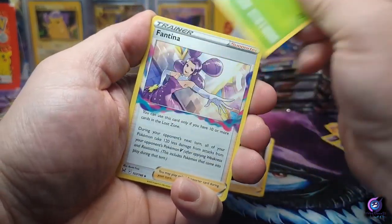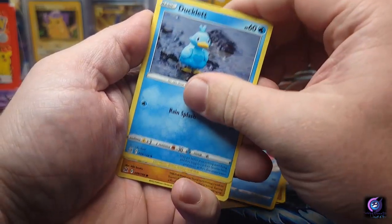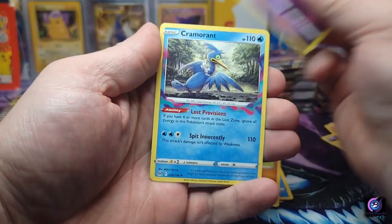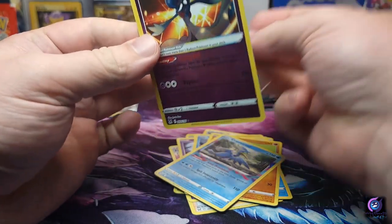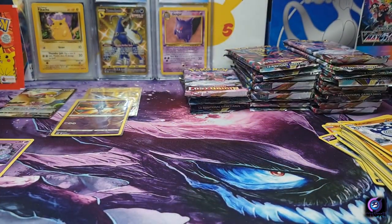I waited all day to open this, couldn't wait to crack into it. Shellos, Ducklett, Rockruff — we got a Radiant Gardevoir, beautiful! And Cramorant. I'll take the Radiant Gardevoir.